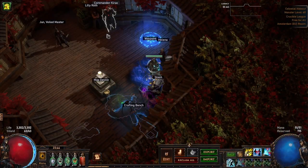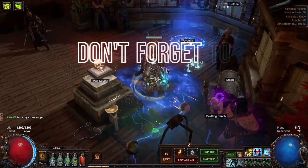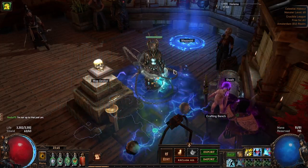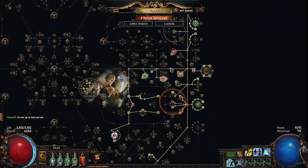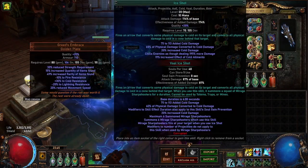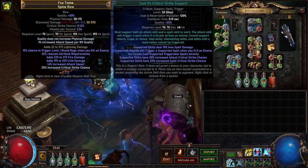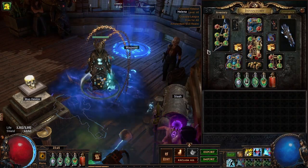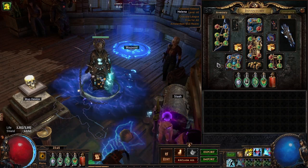Hello everyone. The gameplay at the beginning of this video will have been the final form of my magic find bow character. I ended up transitioning from lightning arrow to ice shot and then doing some funky tech with the manifold arrows, which I'll go into shortly. But this is the setup I'm probably going to stick with for the time being for solo quant at least.